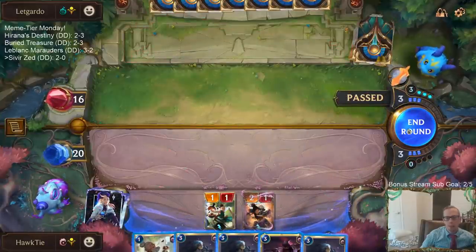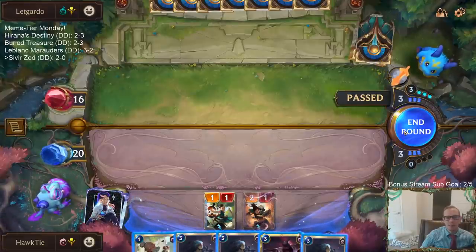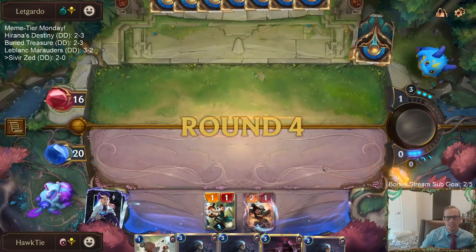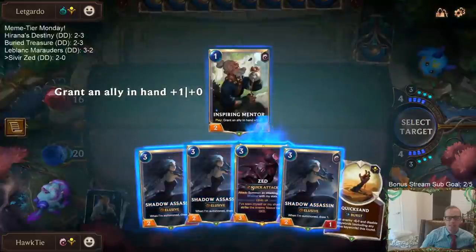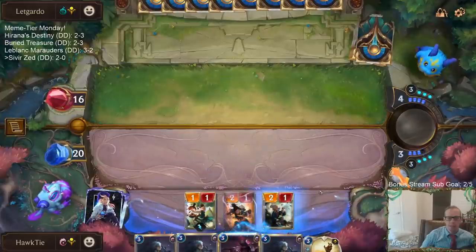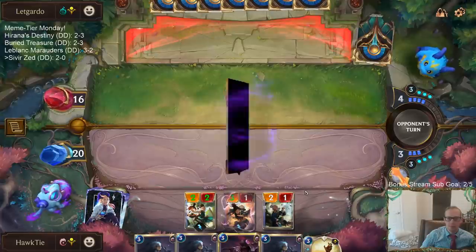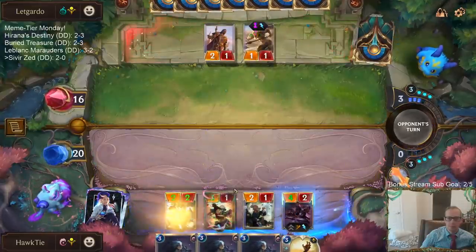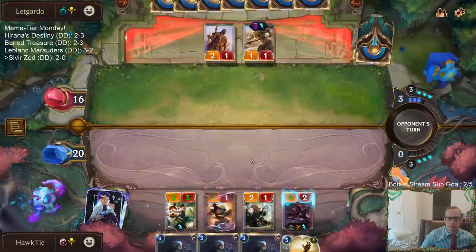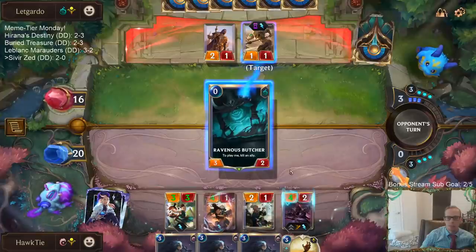I want to play something but I also just want to pass - I kind of just want to take the pass. I don't want a random Blighted Caretaker killing me and stuff. We drew a Quicksand, so we're going to be able to use that spell.